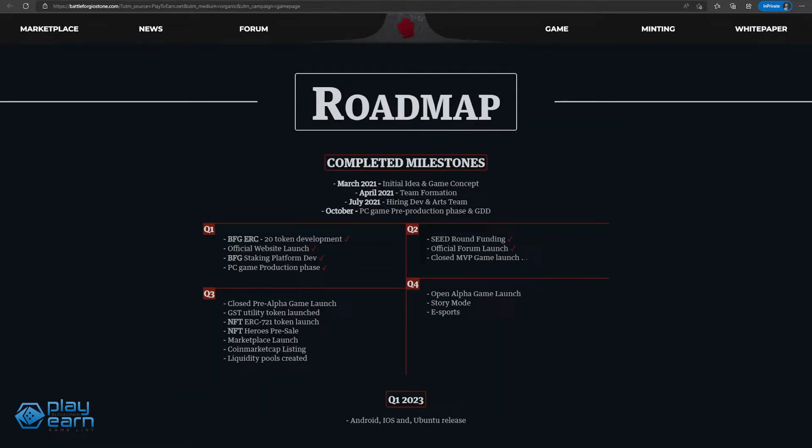The game is slated for an alpha launch in Q4 of 2022, while a release for Android, iOS, and Ubuntu is expected in Q1 of 2023. You can check out their website and white paper for more details.